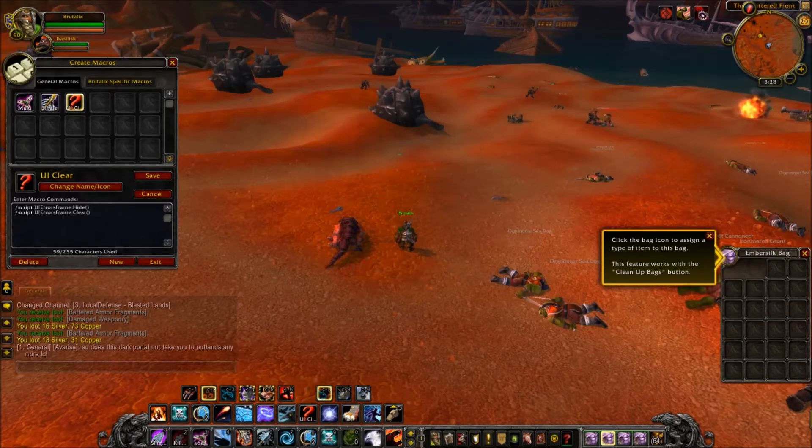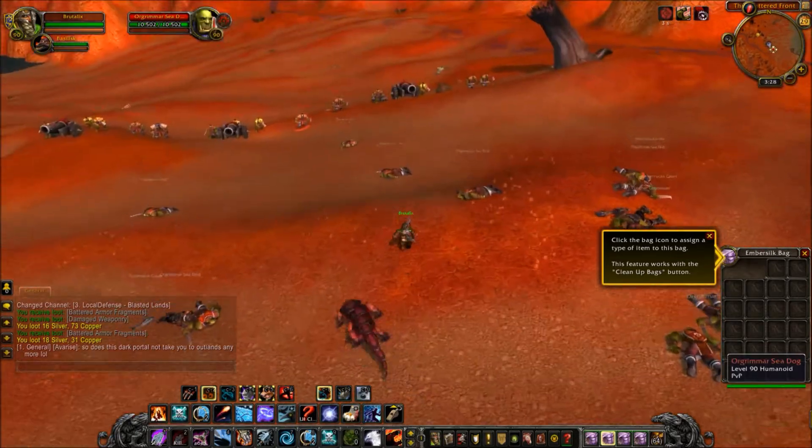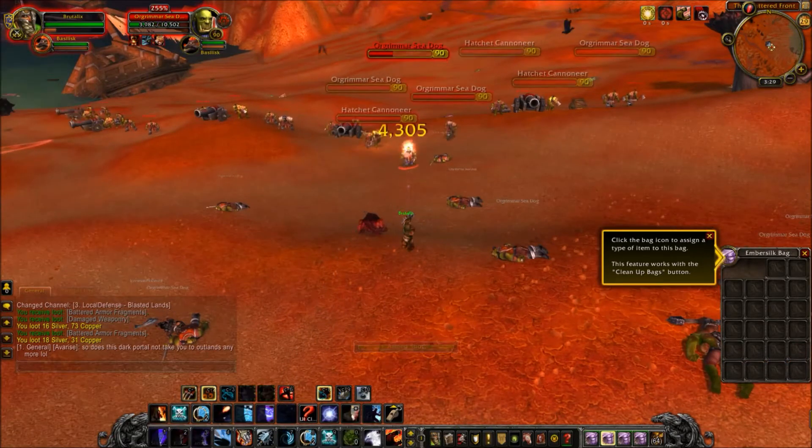It's the script UI errors frame hide and then clear. I'll copy and paste this down into the description, and then you can copy and paste it into the game so you don't have to type it out. But once you make that macro and hit it when you log on, you can attack all you want without those red text messages popping on your screen.